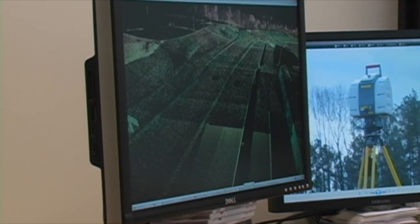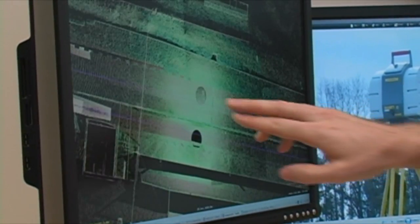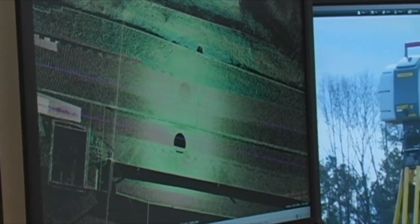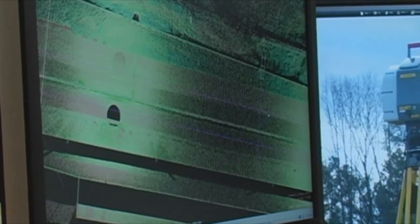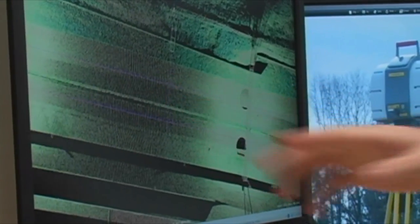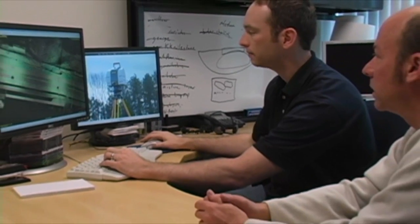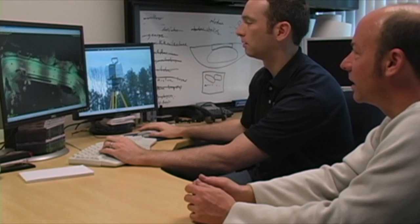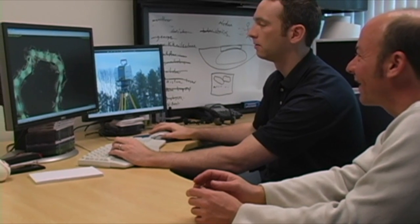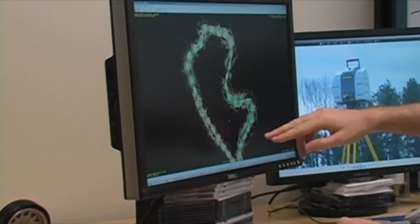The scan data shows interesting colors but you can definitely see a track and the surroundings. Switching to a top-down view — this is Mosport — you can see the patches where we scanned. The scanner captures about 300 feet of data in one arc, then we go to another location and do another sweep. We use surveying techniques to stitch all that data together, like a jigsaw puzzle. By the time you make a full circuit around the entire track, you have a very complete picture.